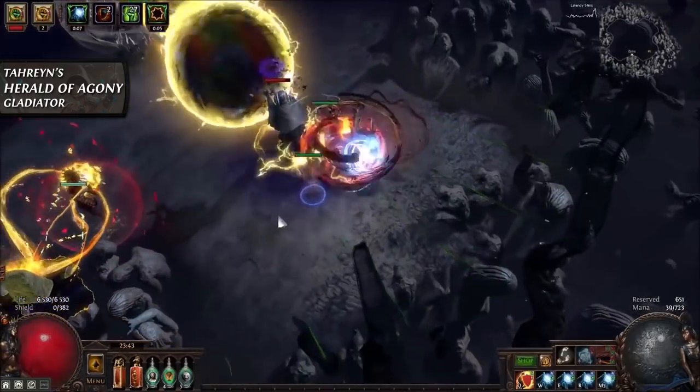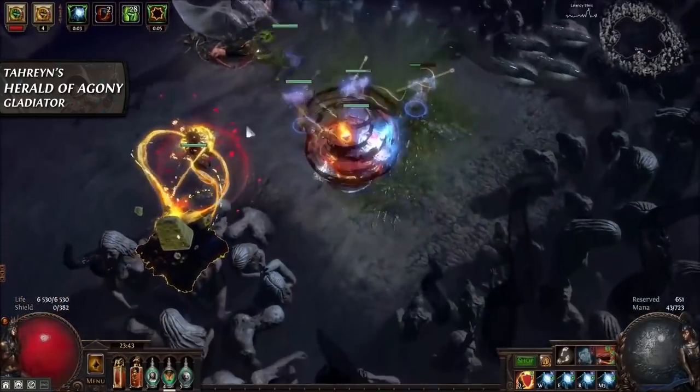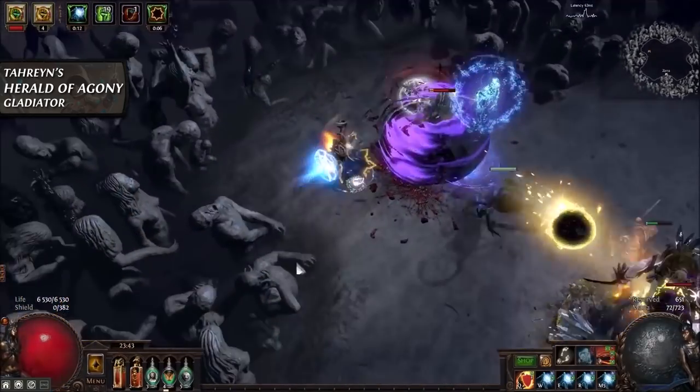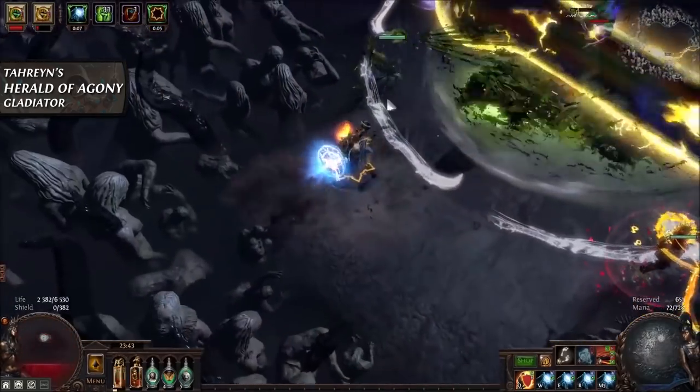The first is a melee attack that it rarely uses, the second is a multiple projectile attack, and the third is an explosive barrage of projectiles — and it can deliver tons of damage. Terrain best describes the Agony Crawler as his personal artillery cannon.